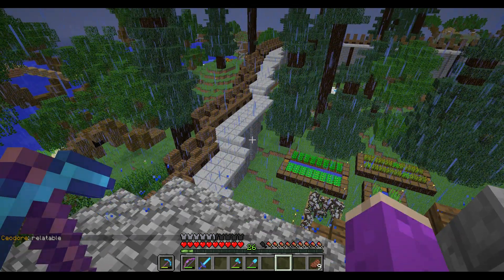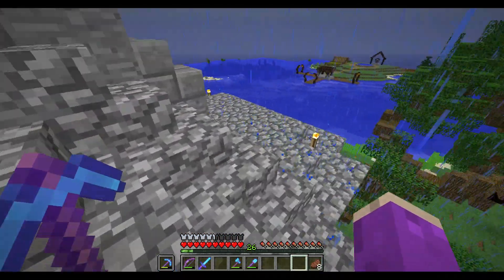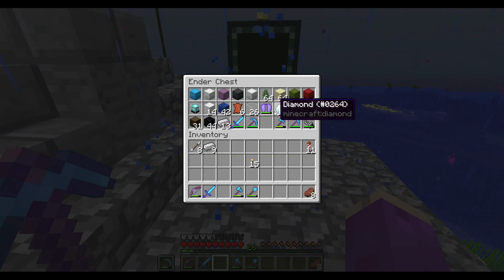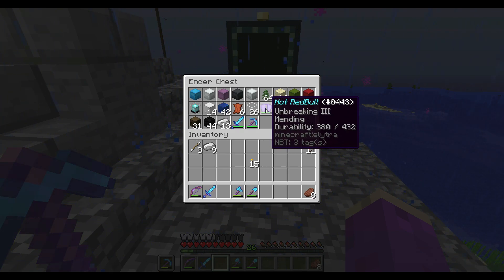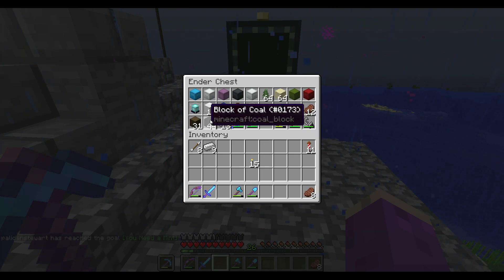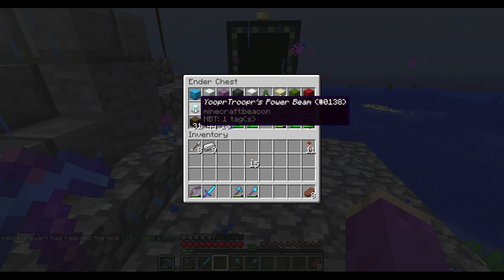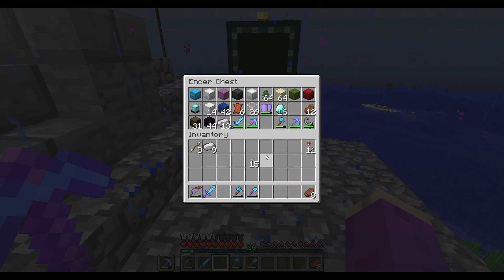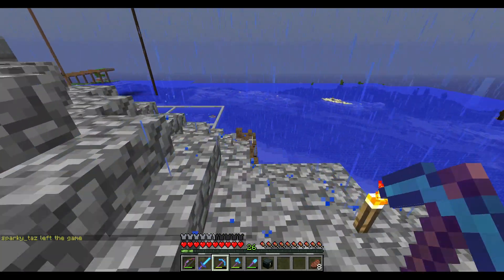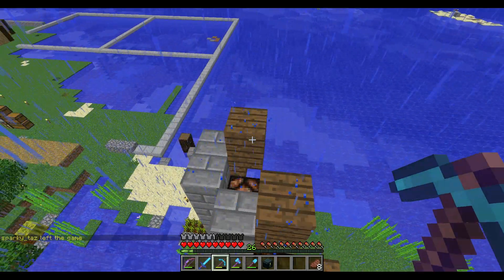All right everyone, hope you enjoyed that clip of us hanging out, messing around, killing the wither, killing a couple dragons, and getting ourselves a pair of elytra — 'Not Red Bull.' I put Unbreaking 3 and Mending on it so we can hold onto it for quite a while. I don't use it that much yet but maybe I'll start using it a little more. We also got the 'Youper's Power Beam' beacon from the wither. I don't have quite enough blocks yet for a full powered beacon but I'm going to work on gathering iron blocks.